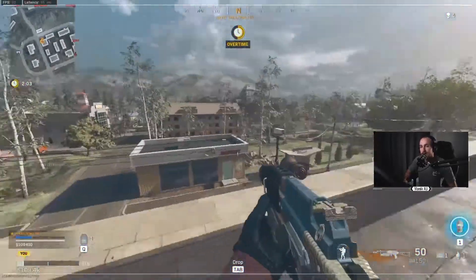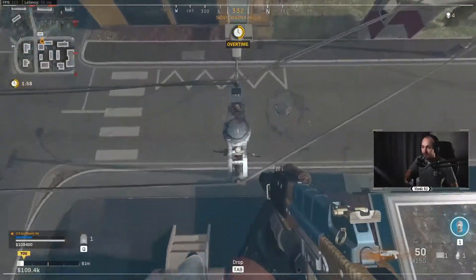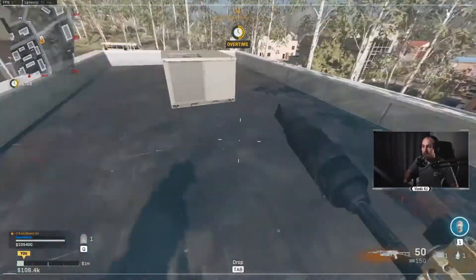Now this next little one here, this is just a little bonus one for you. There's always a scavenger or bounty here that you cannot get to — so instead, jump onto this power line and from there you can jump straight over.